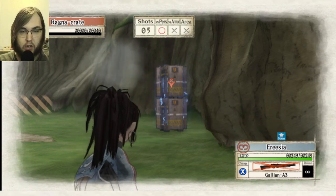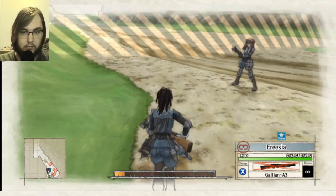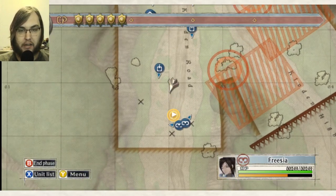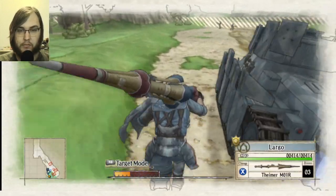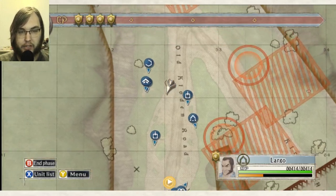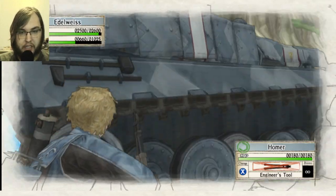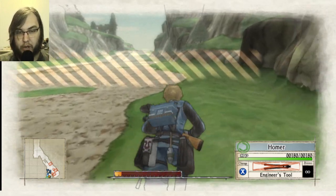I'm pretty sure both of these need to be armed in order for the thing to work. That only used half her turn, so we'll just run her back to wherever she was. I'll scoot Largo up again just because Largo is lagging behind like nuts, and then everyone has to scoot up. Let's just top you off, just because I know you'll need it. Hopefully we're gonna get a save point between this and a real fight.